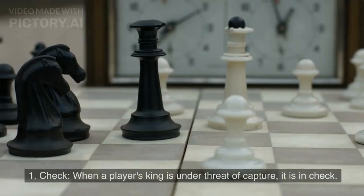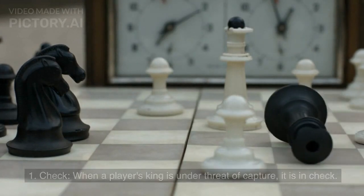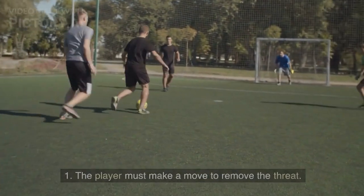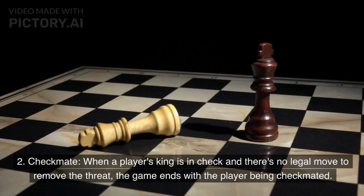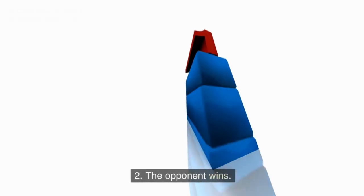Check and Checkmate: Check is when a player's king is under threat of capture — the player must make a move to remove the threat. Checkmate is when a player's king is in check and there's no legal move to remove the threat; the game ends with the player being checkmated, and the opponent wins.